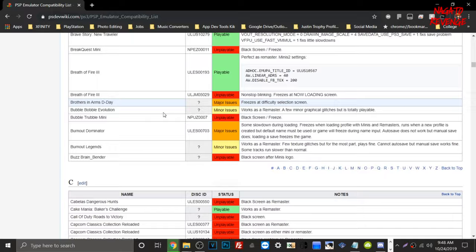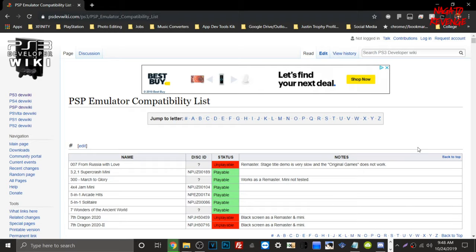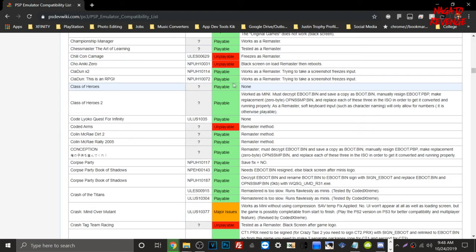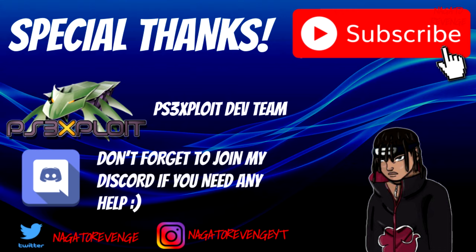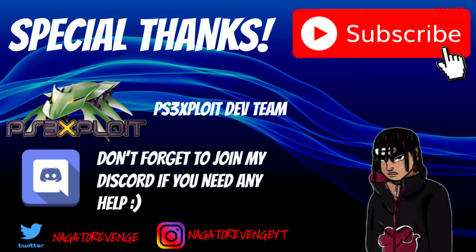On the PSP emulator compatibility list, games labeled as unplayable will not work on your PS3 regardless of whether you're on HEN or CFW. Games highlighted green are fully playable. Yellow or orange means minor graphical issues, save problems, or minor bugs. Orange games may have low frame rate or freeze mid-game and may need patches. I highly recommend checking this list before downloading games. Special thanks to the PlayStation 3 exploit dev team for their work.